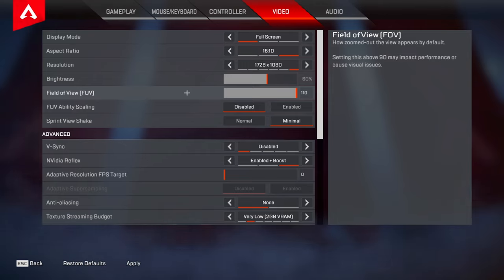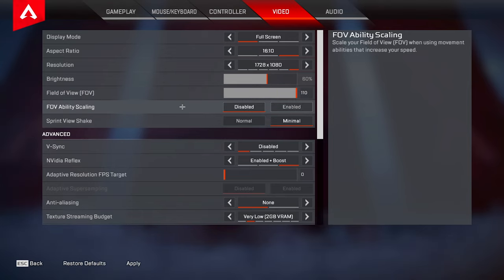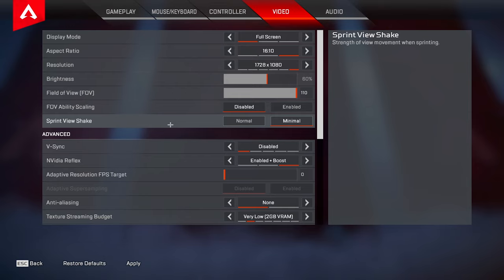I don't have any plans to play in tournaments, but if anything came up where I wanted to pursue competitive in the future, I'd be ready. FOV ability scaling you want to keep this disabled — this will make sure that when you Octane stim or Bloodhound ult you're not getting that extra FOV, which would mess up your sensitivity. Sprint view shake — keep this to minimal; you don't need that extra shaking on your screen when you're running.